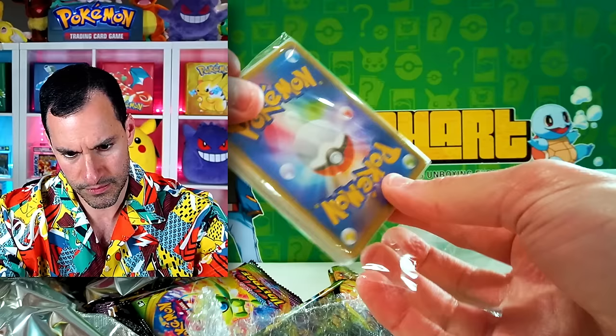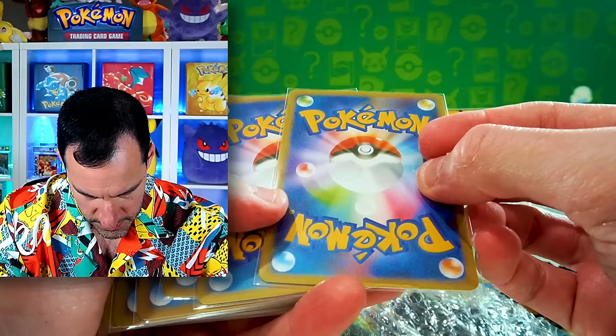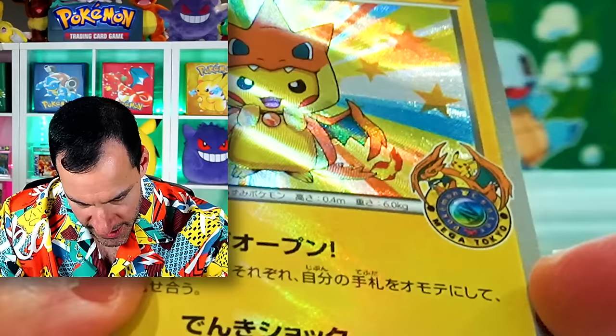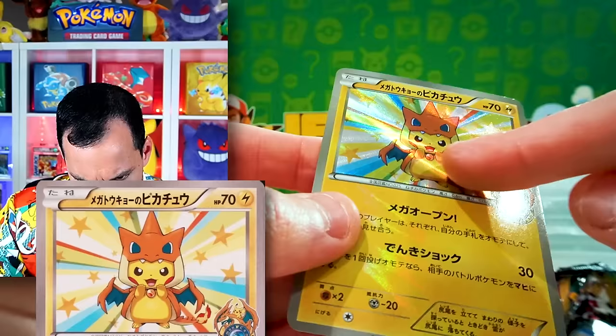These are sleeved — wait, they actually look real. No, they're fake. They're fake. Are these real? No! You're not fooling me! There's texture on the card, but I don't think there's such a thing as a Pokemon Center Mega Tokyo with Pikachu dressed up in Mega Charizard. I'm surprised — it's blurry on the back. Are they getting smarter?